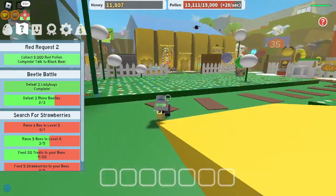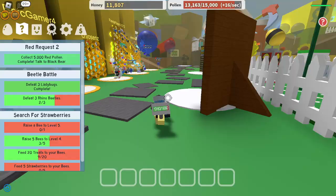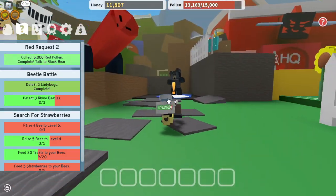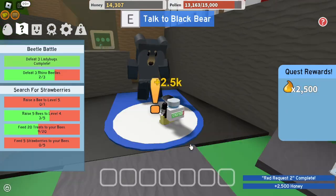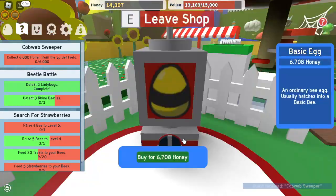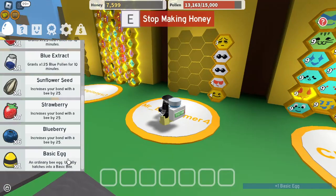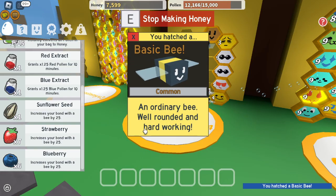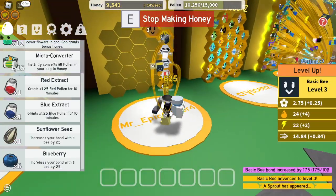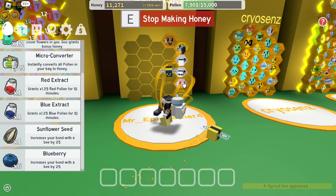I'll just probably give it some time to respawn — that one's going to take a whole five minutes. That's kind of unfortunate but we just have to be patient. We need to buy more bees, but also talk to Black Bear first. Got you — spider field. If we're going to the Spider Field we might as well get more eggs. There we go — let's give all seven and take a level up.